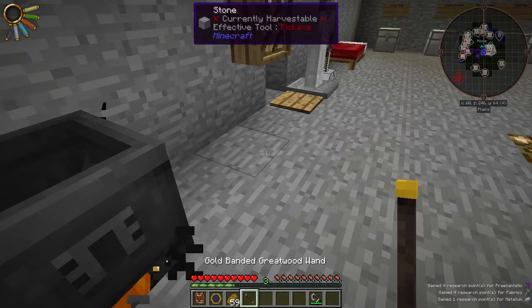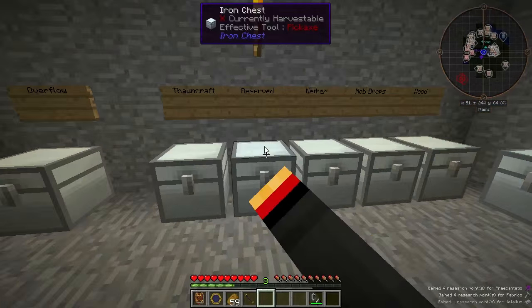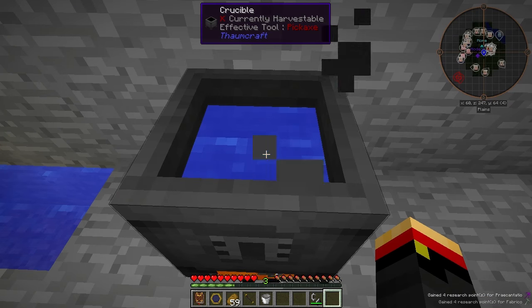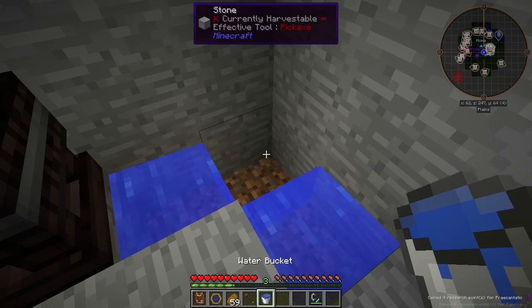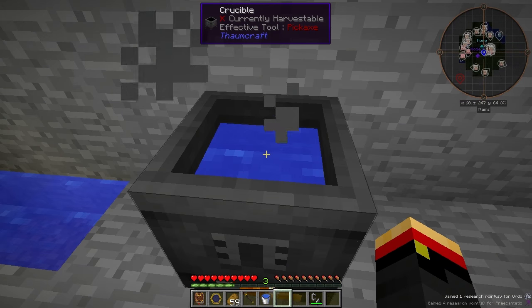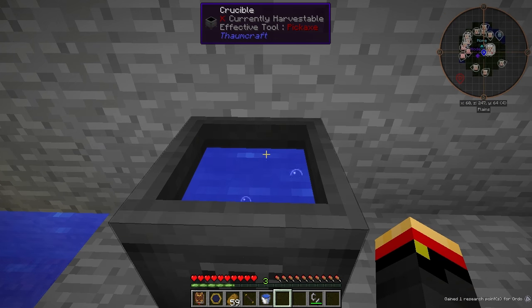Now we need to add some water. Let me get a bucket real quick — alright, bucket of water. And in a few moments it will start bubbling up. I've gone ahead and made an infinite water source. So now let's make something using alchemy.